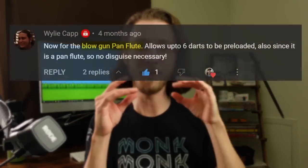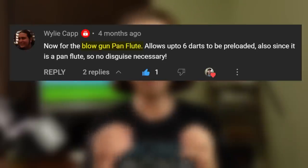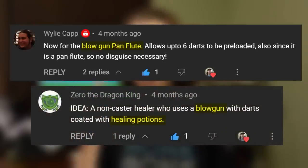But most importantly, I asked you for more ideas to help the blowgun become a decent weapon, and boy did you deliver! I think my favorite ideas were the pan flute-style multi-barrel blowgun, and the special needles to allow you to shoot your allies with potions of healing! Then, with the help of a couple collaborators, I turned those ideas, and a few more fun ones, into what finally feels like a blowgun with awesome properties and ammunition that I'm gonna share with you!